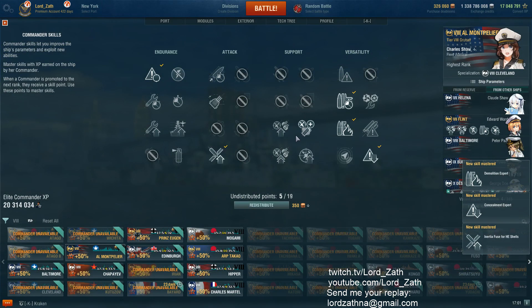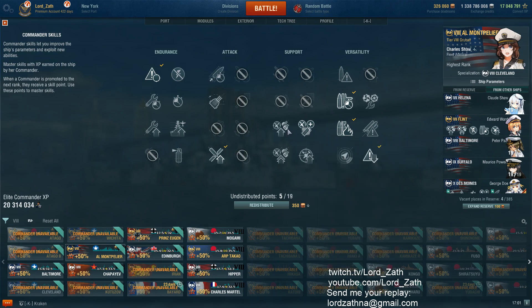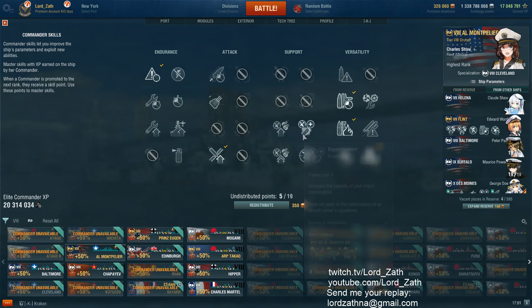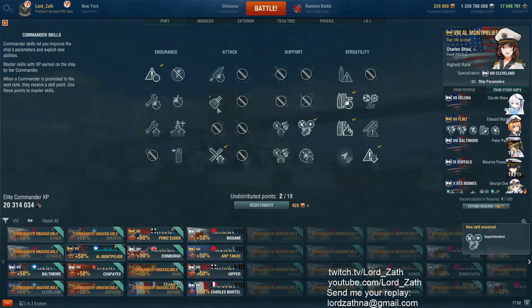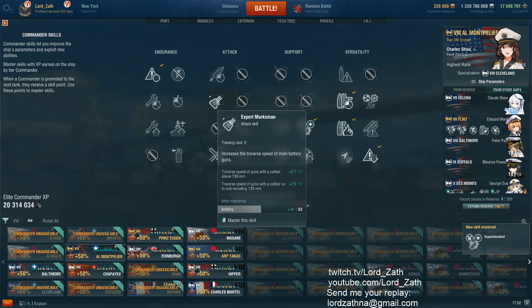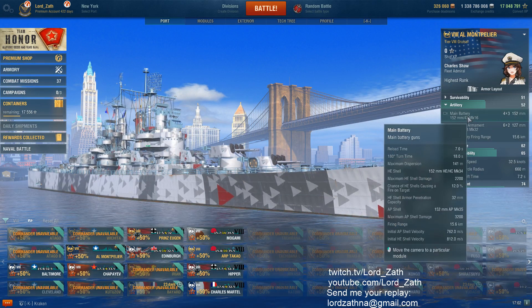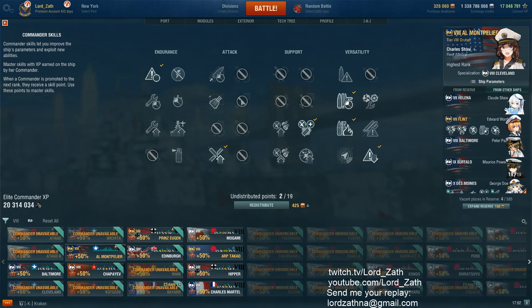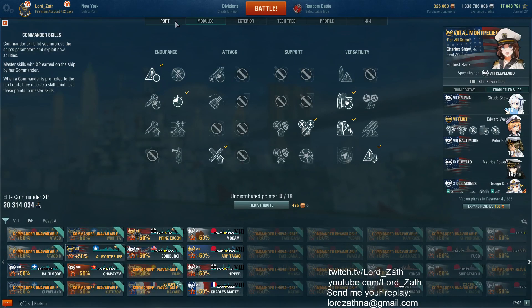So now we have one tier 3 skill and one tier 2 skill available to us. Superintendent would be great if I had a heal — it does not get a heal. I'd also go manual anti-air, but I don't think so. BFT gives 10% more to anti-air — it seems okay, but I kind of feel like I want more radar. Let's do that. Up here on the top skills I could get an extra 0.7 degrees per second, but I'm pretty sure these turrets traverse pretty quickly anyway — 18 seconds rotation time isn't bad. So maybe what I'll do instead is use Jack of All Trades, because that'll get me down on being able to use all my consumables faster.